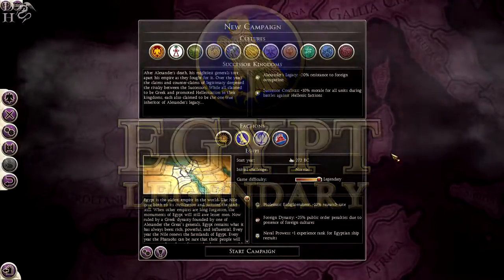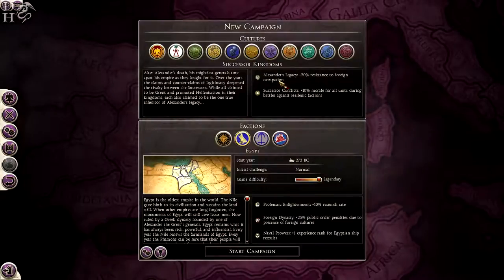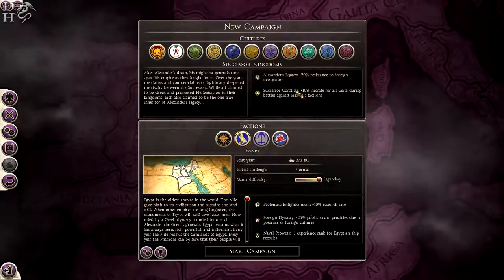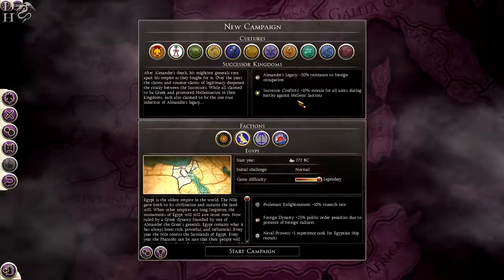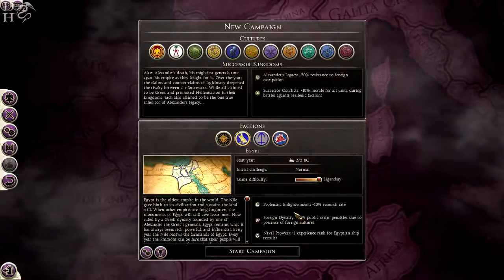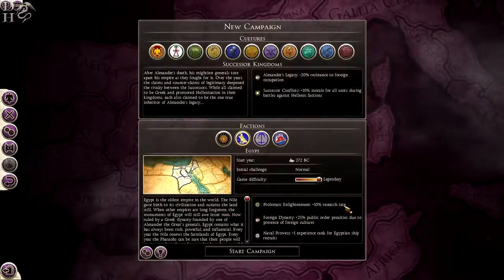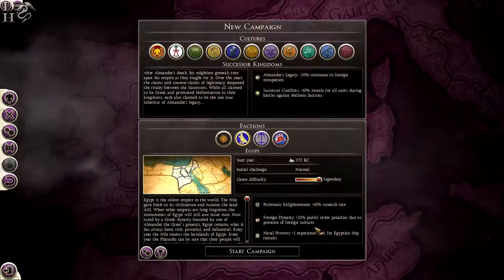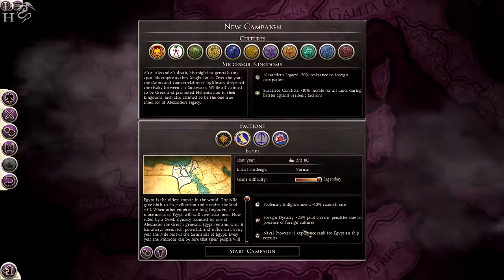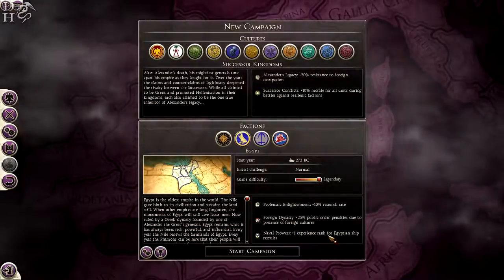As you can see on the screen right now, we have Alexander's Legacy which is minus 20% resistance to foreign occupation. We have plus 10% morale for all units during battles against other Hellenic factions. Ptolemaic Enlightenment gives us a plus 10% research rate, which is going to be pretty important in this campaign. Foreign Dynasty gives plus 25% public order penalties due to the presence of foreign cultures. And our naval prowess gives us plus 1 experience rank for Egyptian ship recruits.